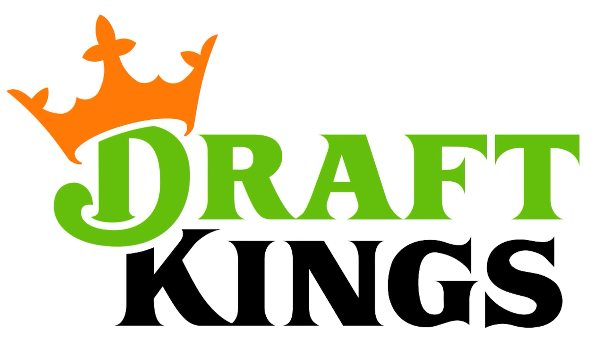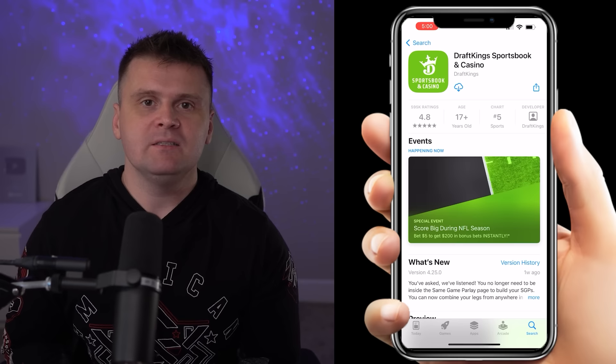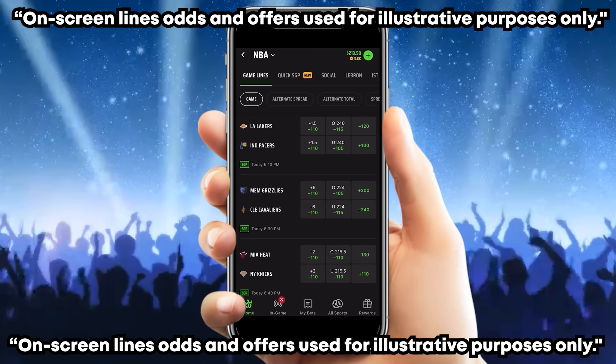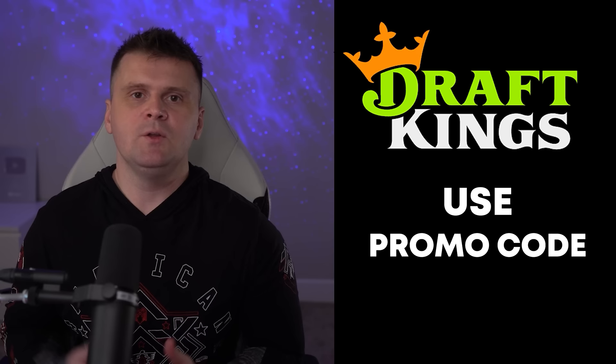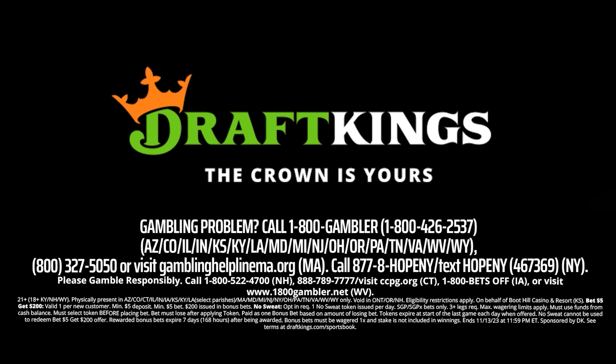Before we continue, a quick shout-out to our sponsor DraftKings. After a long summer wait, the NBA season is here. New customers who bet $5 will get $200 in bonus bets instantly — download the DraftKings app and sign up using promo code OKODRE. You can try DraftKings Same Game Parlays combining player points, rebounds, assists, and more for a bigger payout. Existing customers get a no-sweat Same Game Parlay if your bet doesn't hit. Use promo code OKODRE only at DraftKings Sportsbook.